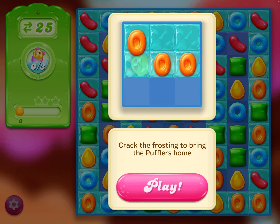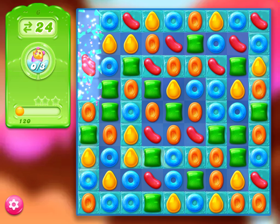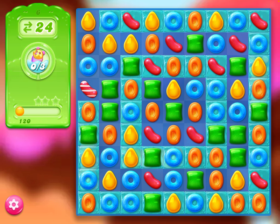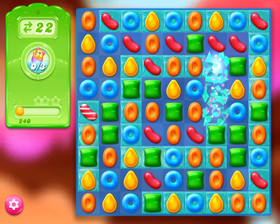I think I'm going to call them Cecil. So it looks like we need to get three pufflers, so I will take that game suggestion on the left to get the combination there. I'll use the blue down the bottom. Can I see where the pufflers are? I don't think I can.